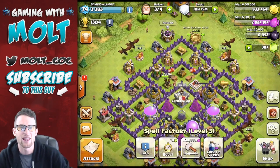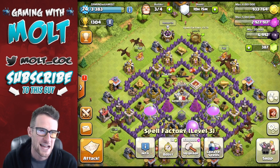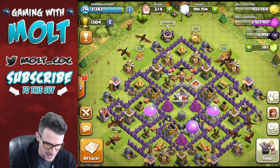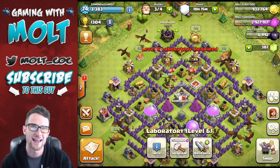We've got some lightning spells trained up — I guess you don't really have to train them, brewed up in the spell factory. We've got a whole bunch of dragons. Let's see how many we've got — we've got 10 dragons. We just maxed them out for Town Hall level 8, level 3, as you can see right here. So that's why we're using them; in the last video they were still researching.